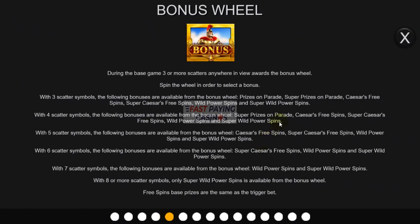You have a bonus wheel on this, and when you get 3 or more scatters you land on the wheel and you can gamble your feature. You have certain features available for 3 scatters — all are available, but the more scatters you get, it takes the lower ones off the wheel.